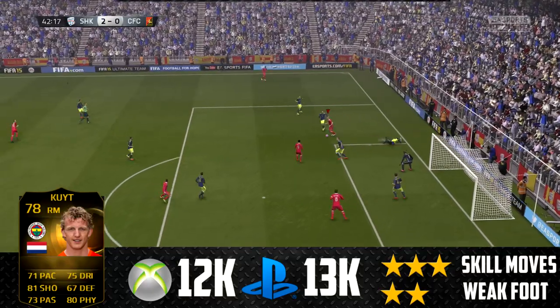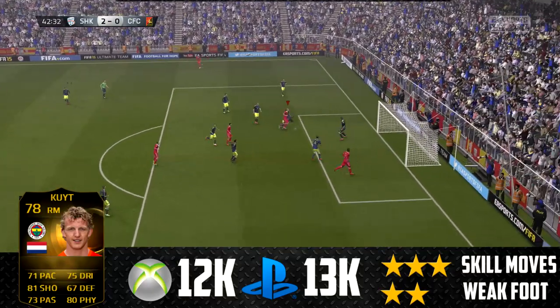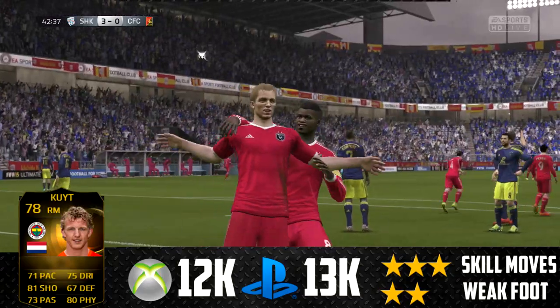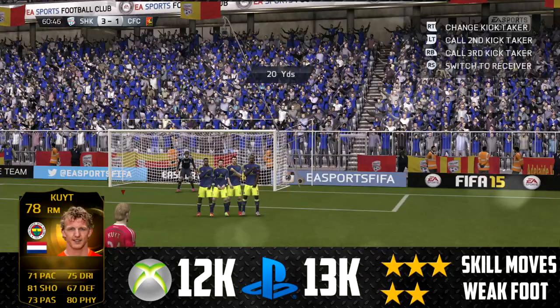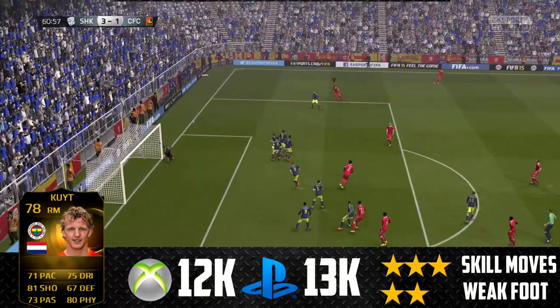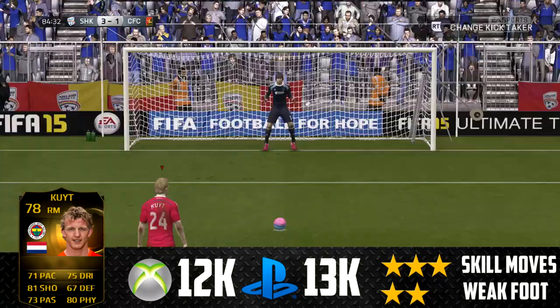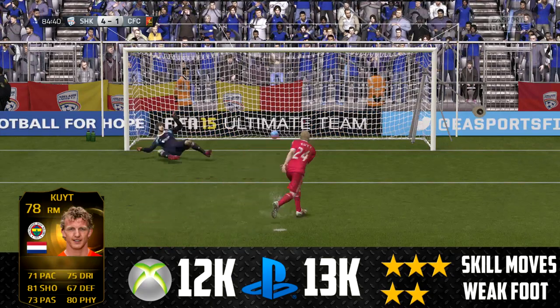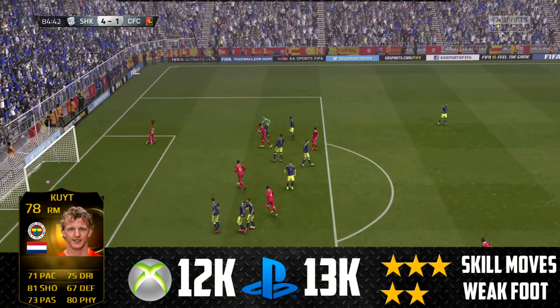If I was going to use him again, I'd probably use him in a formation with him at right mid, just so he doesn't push up the pitch as much and can help out in defense a little bit more. There are a few negatives about Dirk Kuyt though. His pace does let him down — if he had a little bit more, he'd be quite a fantastic player. His work rates were an issue, but that was probably the formation since I had him at right forward. If you play him a little bit further back, he should be fine.